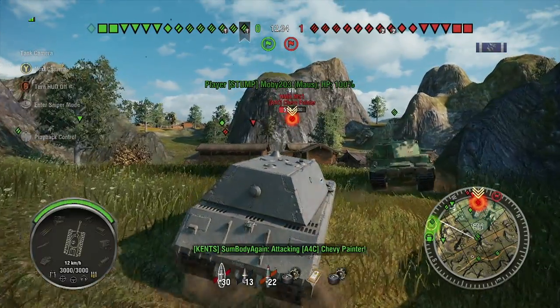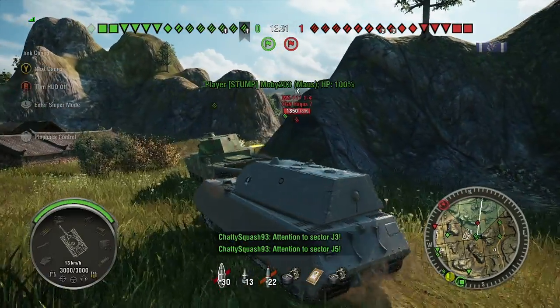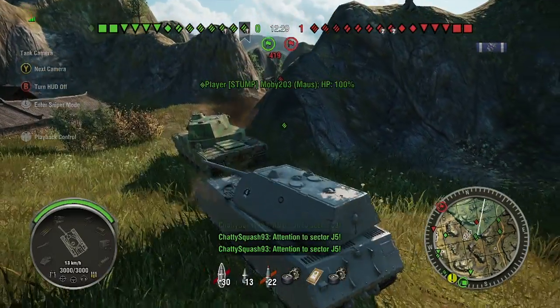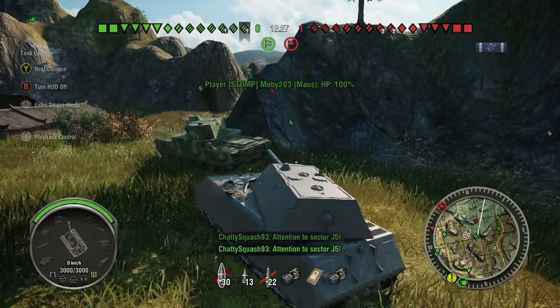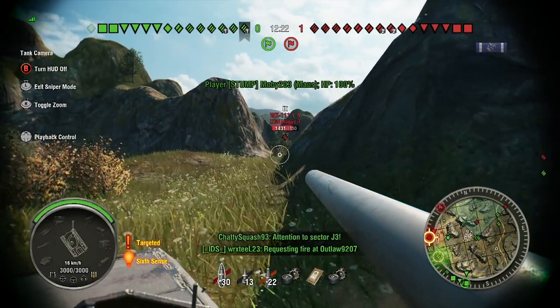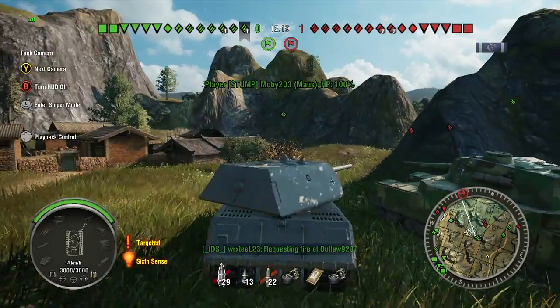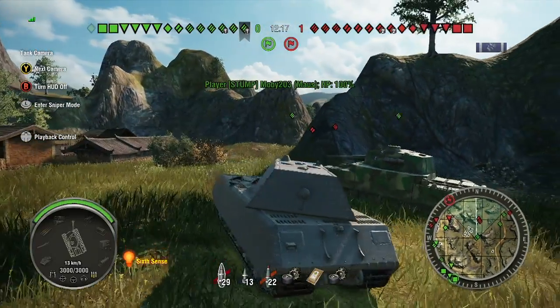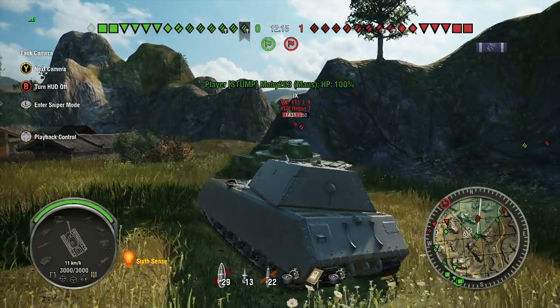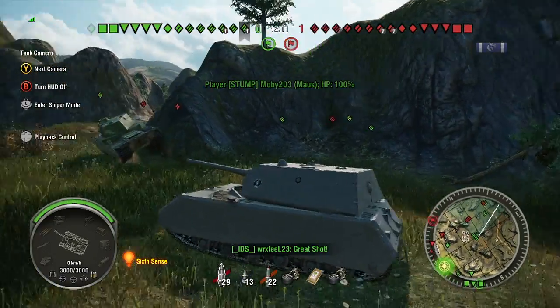We're surrounded by a few tanks — there's a 5100, which I'm pretty sure is a tier 8 French autoloader, and a couple other guys around. Right now we're not seeing a whole lot of enemies. I told Grip this was a warning shot — it went into the ground. I was aimed at his tank and it went into the ground, so I wasn't terribly happy with that.